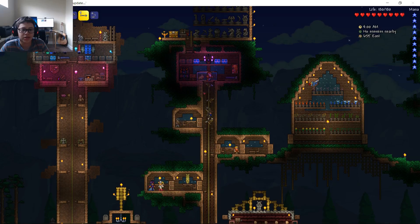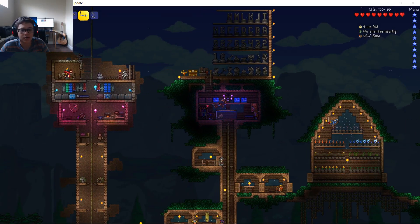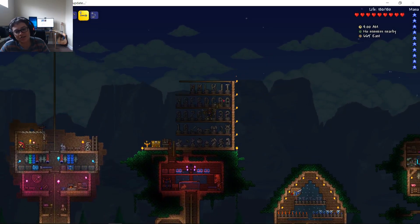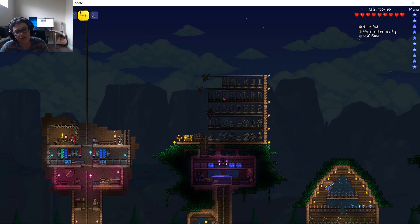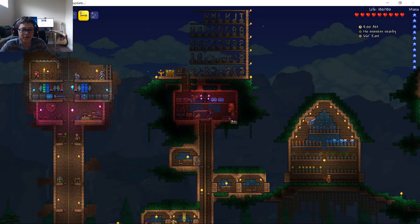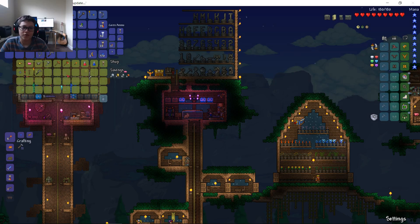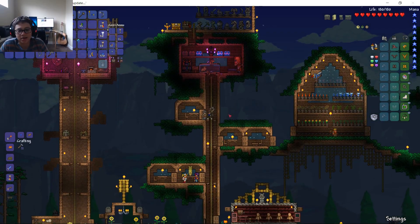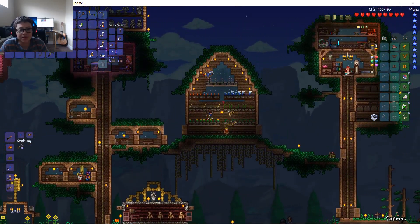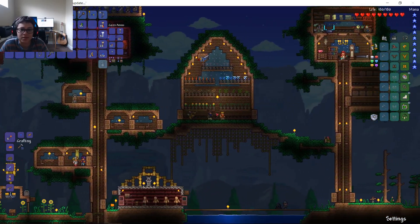Over here is our boomstick dude. Here is — I forgot whose room this is — it's Barney's room I guess. Over here we have a giant collection of lots of statues — there's so many, I think we have them all, I'm not sure. I'm kind of a noob, I don't know that much — that's why I use the wiki. We have over here our ventures shop, the guide, and then over here we have the alchemist lab.